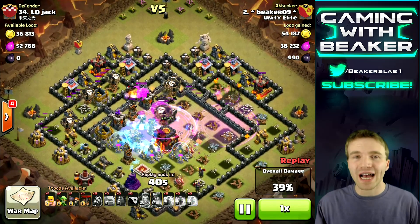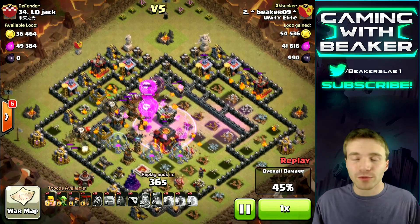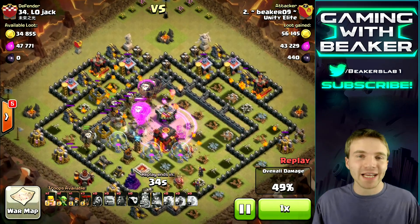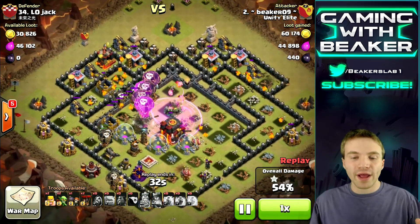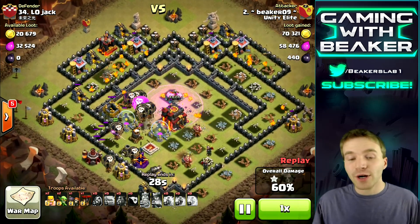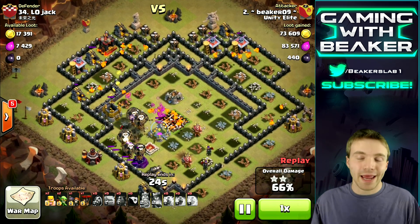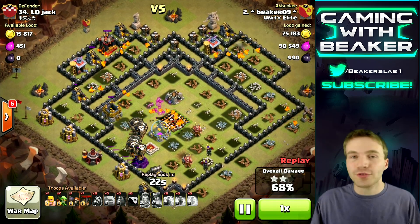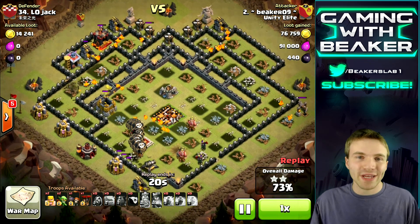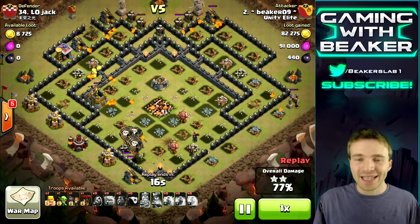So we can freeze half of them and then just blow over the rest with our balloons in rage spells. This is what you want to look for, guys. A lot of these anti-go-ewee, go-wipe bases are going to be very vulnerable to this style of attack. You're going to go in with a golem and your heroes, or maybe even two golems. You're going to wipe out a couple defenses — the Archer Queen, an air defense, and the enemy clan castle. And then it's just smooth sailing. You can use anywhere from three to four lava hounds and about 20 balloons.